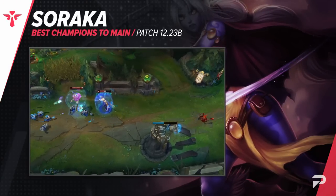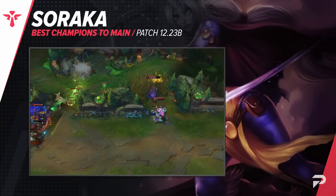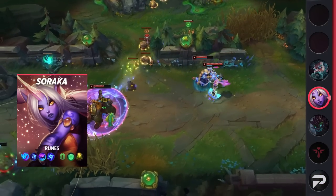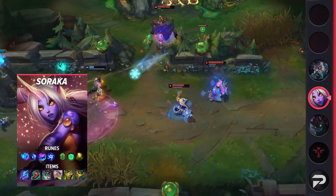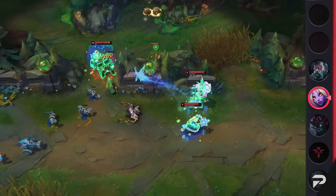The second support for you guys is Soraka. Any time there's a tank meta, you can bet Soraka is going to be a really solid option. Having huge beefcake frontliners means that Soraka is well protected and that fights are going to be longer and more drawn out. That means you can safely land Qs and pump your allies full of heals, getting insane value over time.